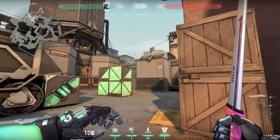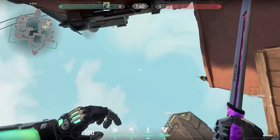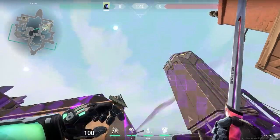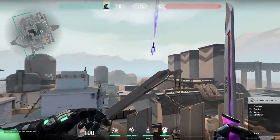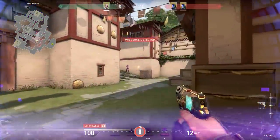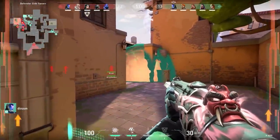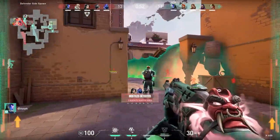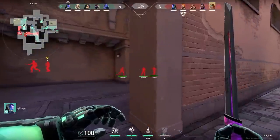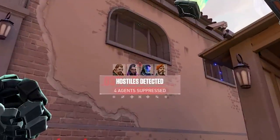Zero Point is K.O.'s signature suppression knife projectile. It fires in a mostly straight line when thrown forward or can be sent in an incredibly long arc if aimed higher. Upon impact with any surface or player, the knife will stick and detonate after a short fuse, stopping any agent in the area of effect from using utility for 8 seconds. Not only does Zero Point stop utility from being used, but all currently placed utility from sentinels like Killjoy, Cypher, or the like will be disabled for the duration. This also applies to Viper — her orb and wall will deactivate as if she had died. On top of that, the detonation goes through walls and tells you what enemy agents are suppressed, allowing you to basically use it as a scouting tool that regenerates over time.